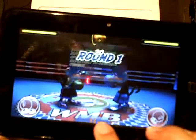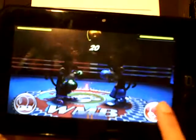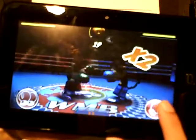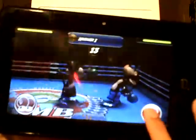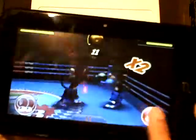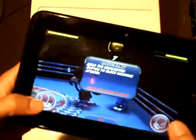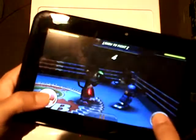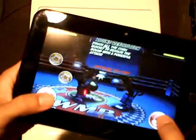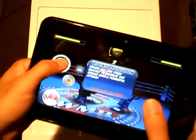It's me versus this one. Fighting — touch the highlighted buttons to punch your opponent and touch repeatedly to generate combos. I got a combo in there. I guess this is block — hold the highlighted buttons to block oncoming attacks. You can break the guard. It went too quick. Round resolution — touch all the stars quickly to resolve the round with a powerful attack.